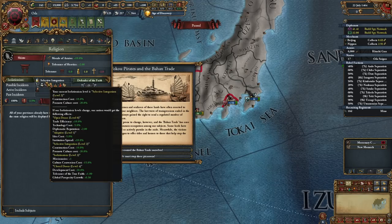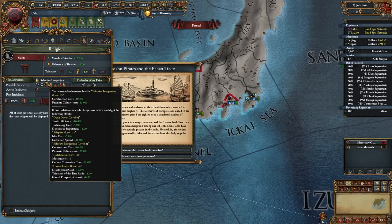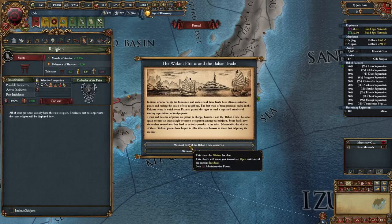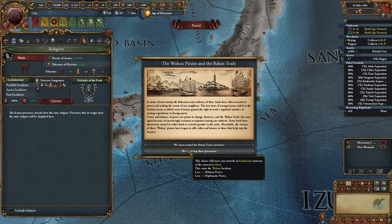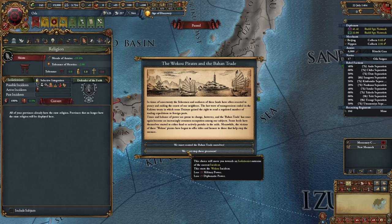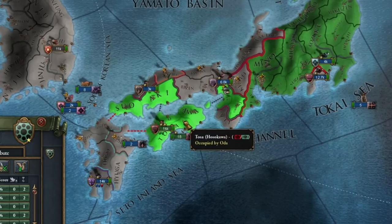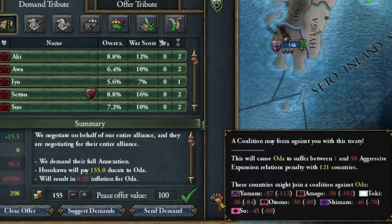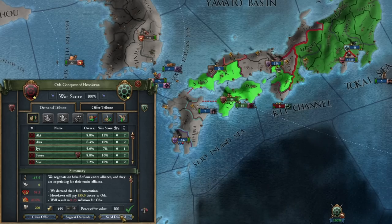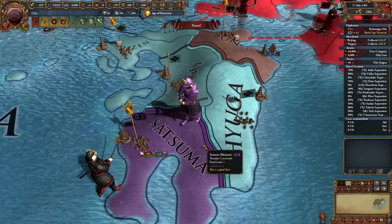Now we're going to decide: will we change our country's attitude to a more open one or more closed? This is one of those things — depending on what we're doing here, we will get some bonuses. These bonuses are normally peeked at on Wikipedia and there's nowhere else to look at them. Without much trouble we conquer Hosokawa, but this gives us such a coalition that we must declare war on all other countries.